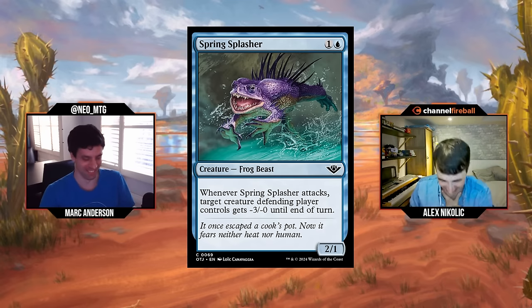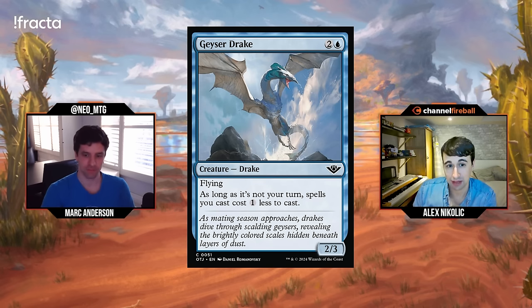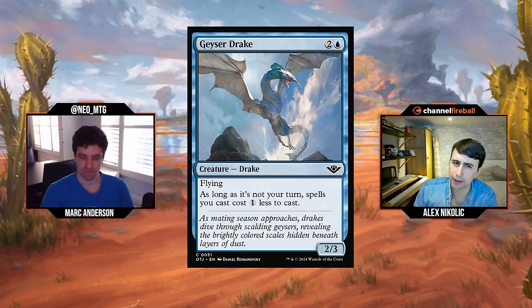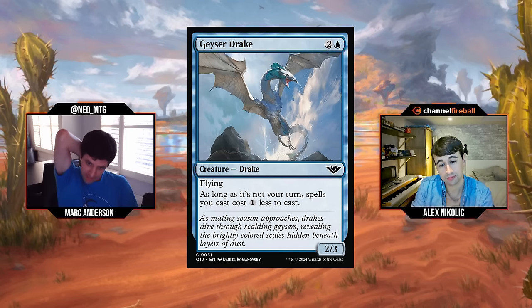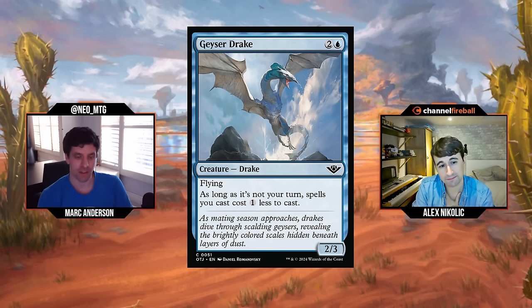Geyser Drake: two and a blue for a 2/3 flyer. As long as it's not your turn, spells you cast cost one less to cast. Three-mana 2/3 flyers are okay — nothing to write home about but passable. The discount really matters when you're double spelling, and you're probably not casting two spells on your opponent's turn that often. It does curve nicely into that blue-white signpost uncommon though. There was a card like this in Theros Beyond Death without flying and it was fine. I'll just give it a C.